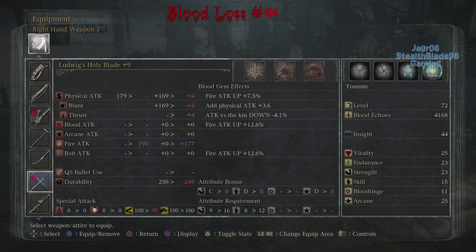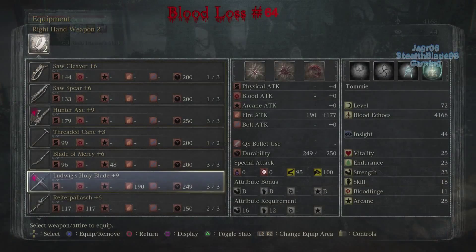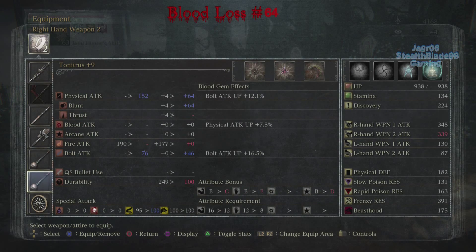So I got a radial fire attack 12.6 and a waning one. My Ludwig's Holy Blade is now doing way more damage than my Hunter's Axe — 371. For the Tonitrus, it's doing two bolt attacks — the bolt from the bottom and bolt on top because it has a waning, and I added a radial bolt attack on top, with physical right there.